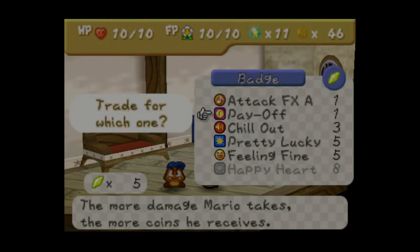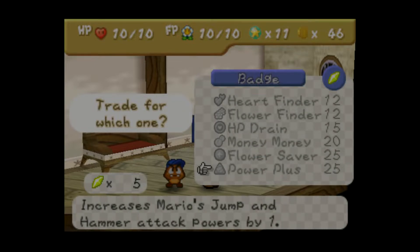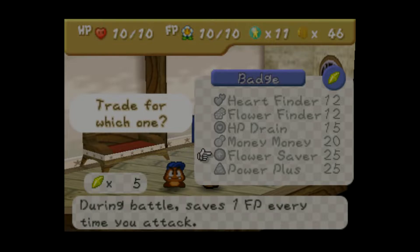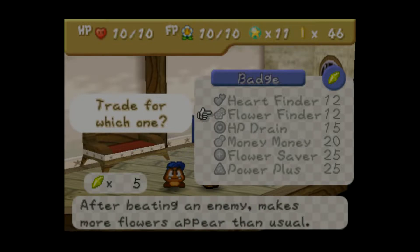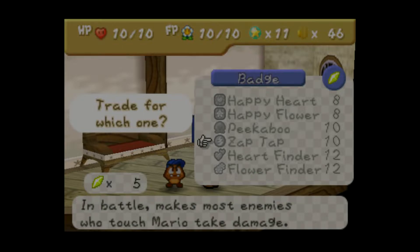There's only one badge everyone's going to want. That one increases jump and hammer by one, but that's not the one I'm talking about. This one lets you see enemies' HP — it's kind of like the Champion Tunic in Breath of the Wild. Zaptop makes it so when enemies touch you, they take damage. It's kind of a lame badge.